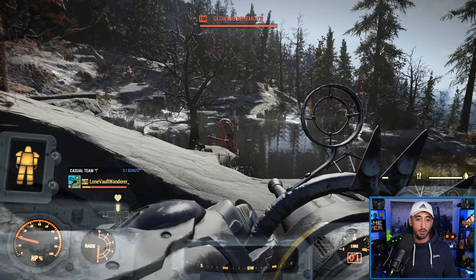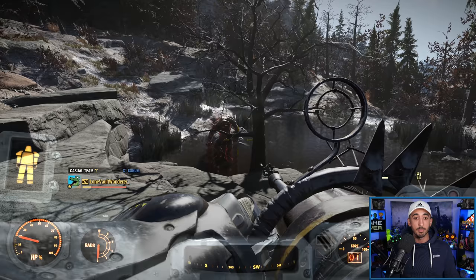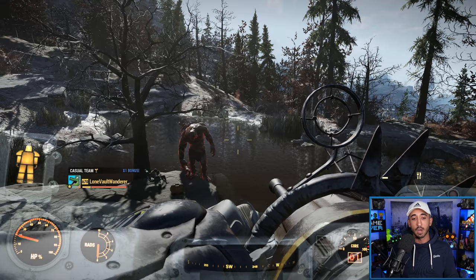I think the optimal way to be using the Pepper Shaker is in power armor, just because it's stabilized — I'll explain that in a second. It's not the most top tier weapon or build out there in comparison to all the other heavy gunner builds. I would say it's kind of mid to high tier, but it's not really comparable to the Gauss minigun or other heavy guns like that. But it's fun, and that's what this game is meant to be about.